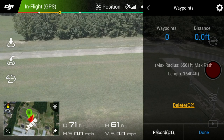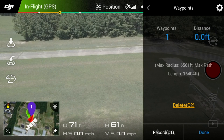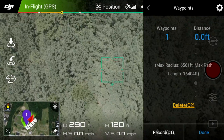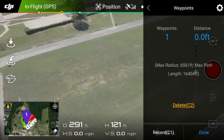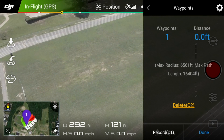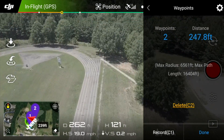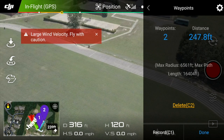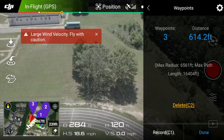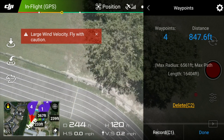I'm going to select that, go ahead and choose my first waypoint and put that right there. I'm over there by the tree, so I'm just going to put... we'll call that waypoint number two. I'm just doing this real quick here guys. Select waypoint number three, and call that waypoint four.